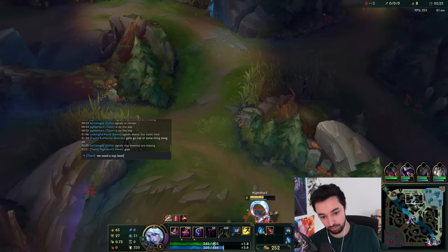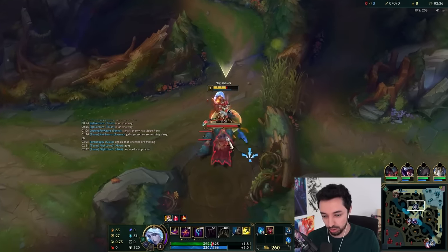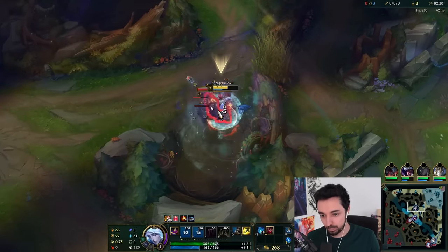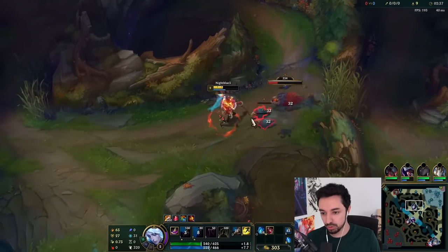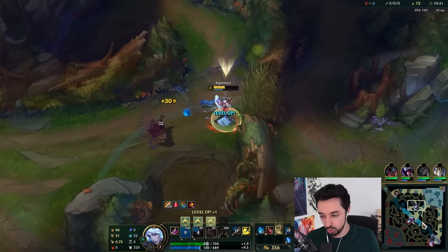Guys, we need a top laner. The frog is gonna get unclogged — I don't think any of us want to see that. The Q is AoE, that's really really nice actually, very helpful. Try to kite these bad boys, kill some of these little guys so we take less damage. Good stuff.